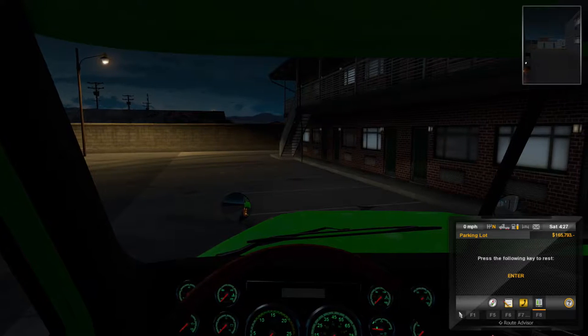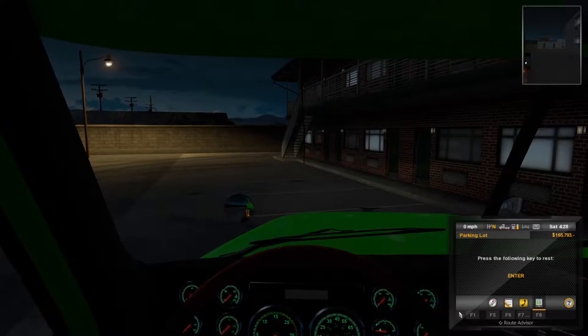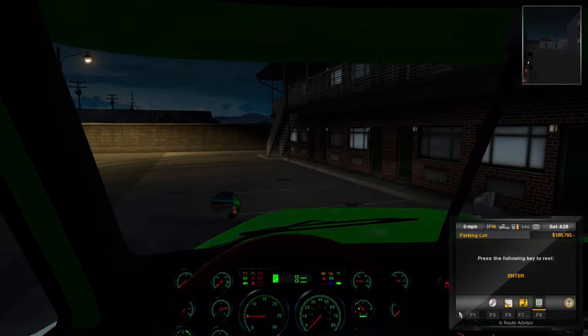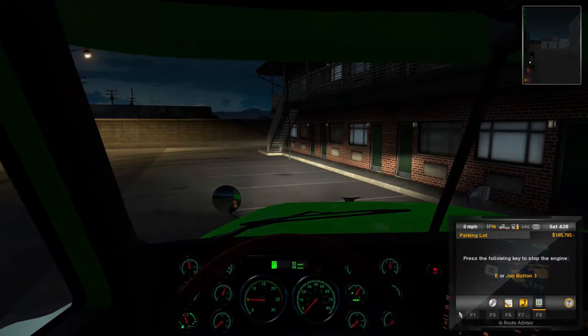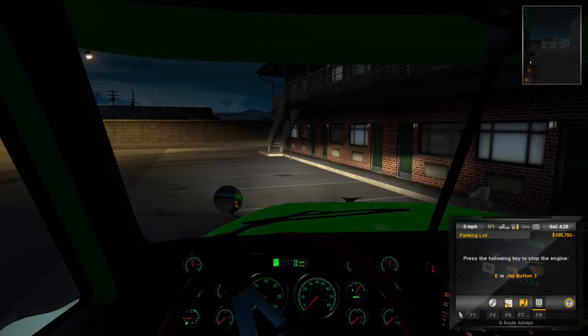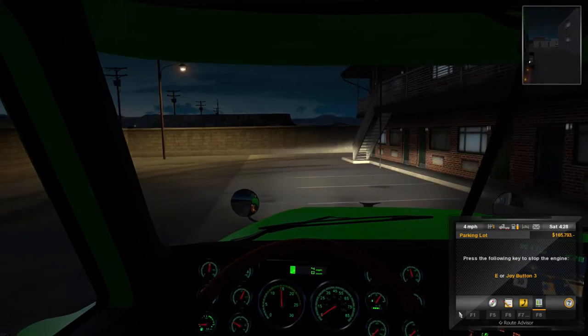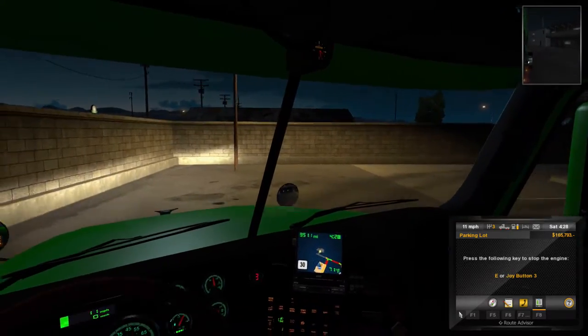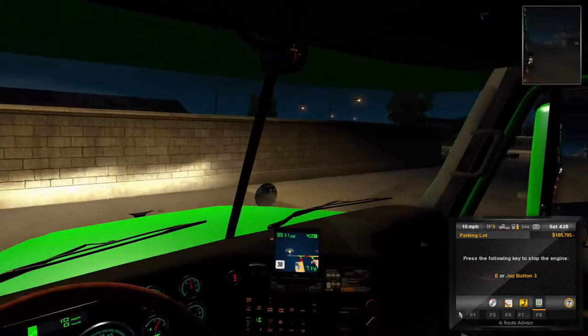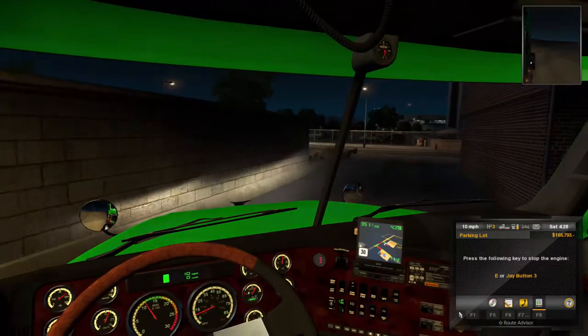Here we are, it's early morning, 4:27. We've just had a little bit of a snooze so we're fully refreshed and ready to get on the road. We've got the parking brake on - take that off - and we may actually get a little bit further down the road. We're just at the back of a motel here in Jackpot.